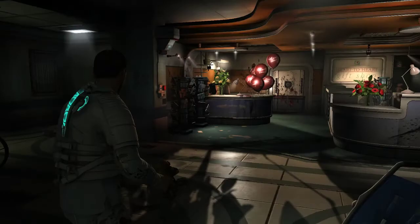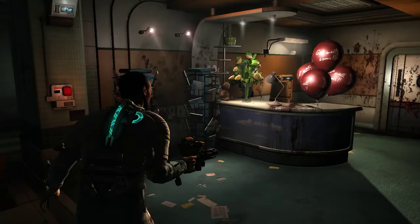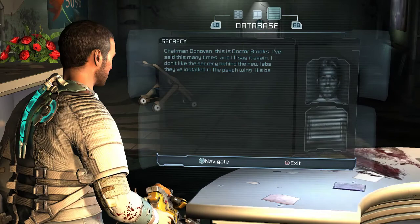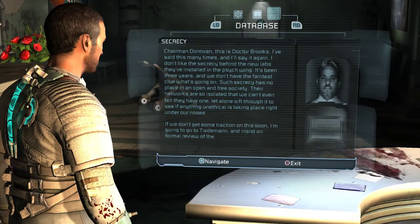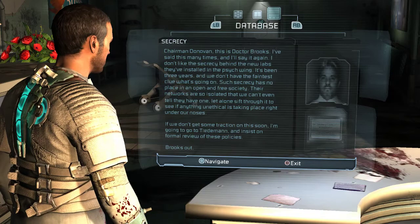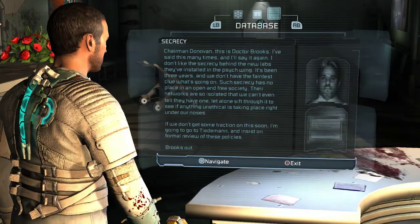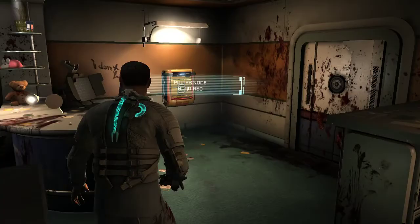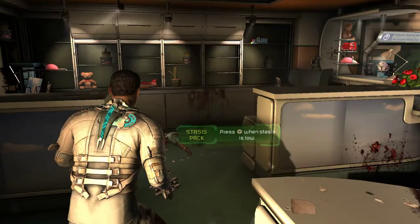We're getting into the game now. We'll pick up once we get to a store. Audio log — Chairman Donovan, this is Dr. Brooks: 'I've said this many times, I don't like the security behind the new labs they've installed — it's been three years. Secrecy has no place in an open, free society. Their network is isolated. Unethical things are taking place right under our noses.' So they pretty much built a separate section to the medical ward where they were doing experiments with the marker, and people were starting to figure it out.